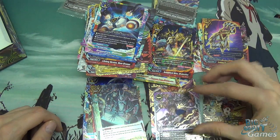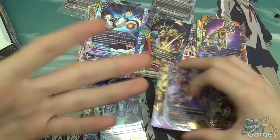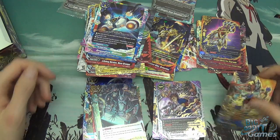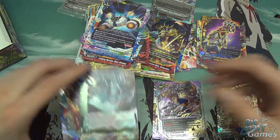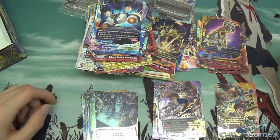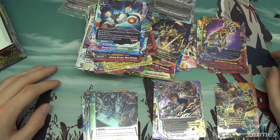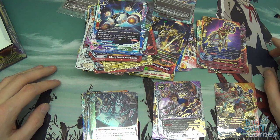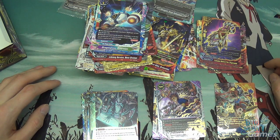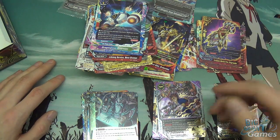So that is the last triple R. We had three triple R's, five secrets, and one CR — which is very, very nice, and quite a bunch. We got seven of the double R's. So that is everything from this box. Remember that everything you see here can be bought and sold on bigorbitcards.co.uk. Be sure to check out the next Buddy Fight videos, which will be for X2 Booster Set 1, which I think is the next series. Be sure to look out for that when they come out. I hope to see you next time. Bye.